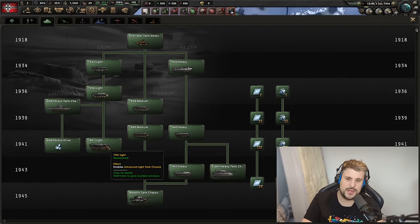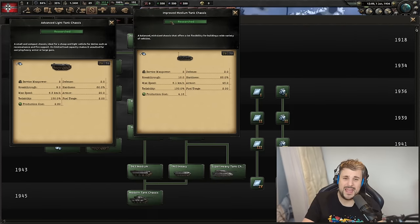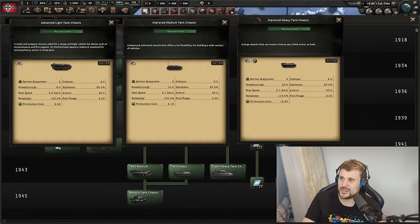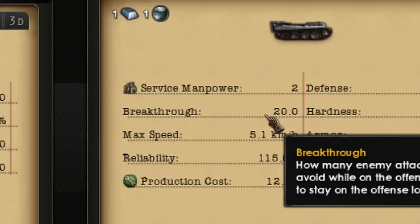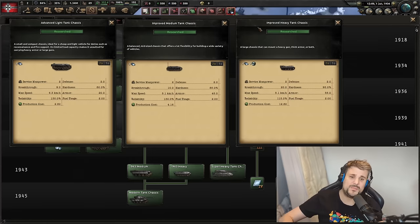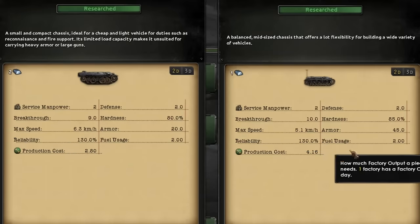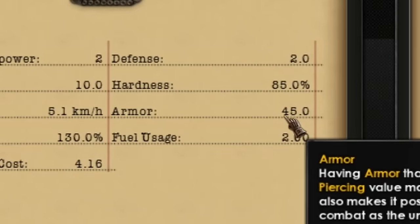Now for a realistic late-game comparison: the 1941 light, the 1940 medium, and the 1940 heavy — roughly your Tiger-era chassis. Breakthrough stats remain 9 and 10 for light and medium respectively, with 20 for the heavy — interestingly, the chassis breakthrough doesn't change from the earliest to the most advanced design. The big difference in advanced designs is reliability, which allows you to fit more modules for better stats. The light and medium sit at 130 reliability, while the heavy drops to 115, reflecting the more stressed engine under a heavier chassis.